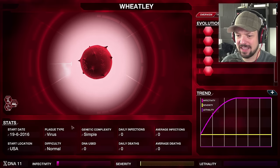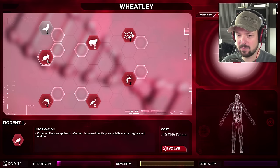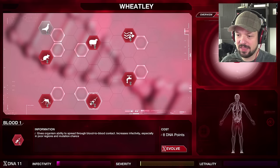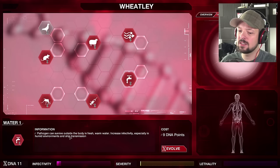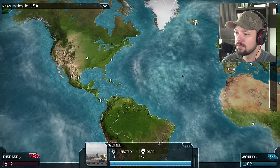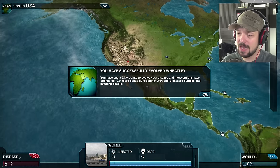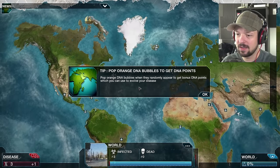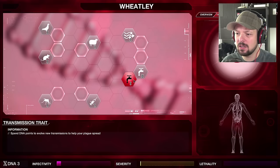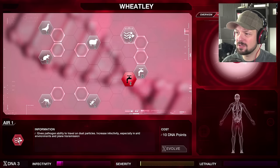Currently we are spreading. I have 11 DNA points — I think I can spend some. I'm gonna go with the Water Pathogen — can survive outside the body in fresh warm water, yes I would like to do that. You have successfully evolved Wheatley! More options have opened up — get more points by popping DNA and biohazard bubbles. I only have three points now, I should have a quick look at what I need next — 16 points. I think I'd like to go through air as well, which costs 10.